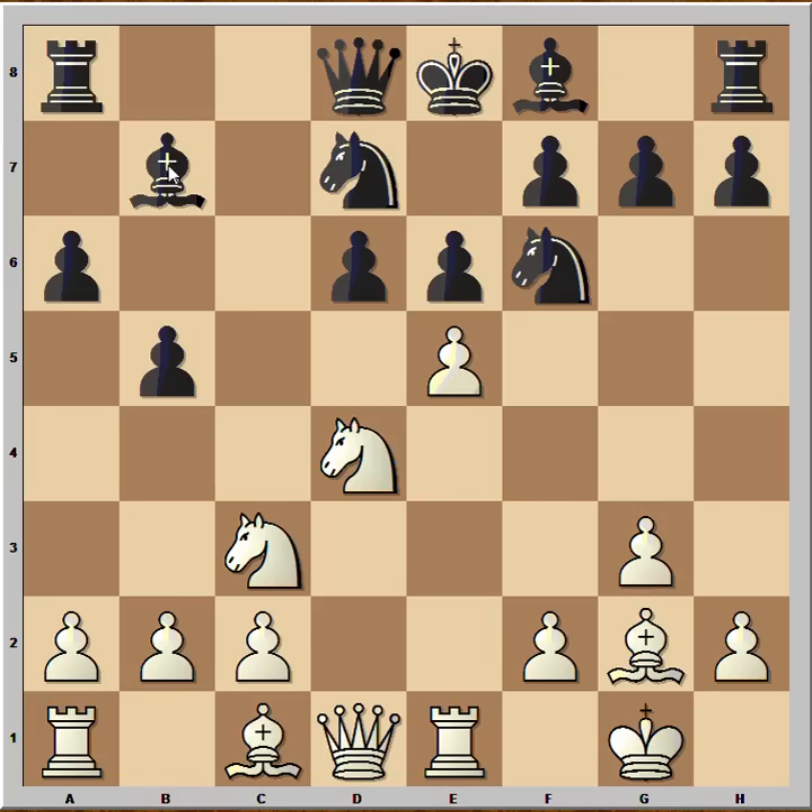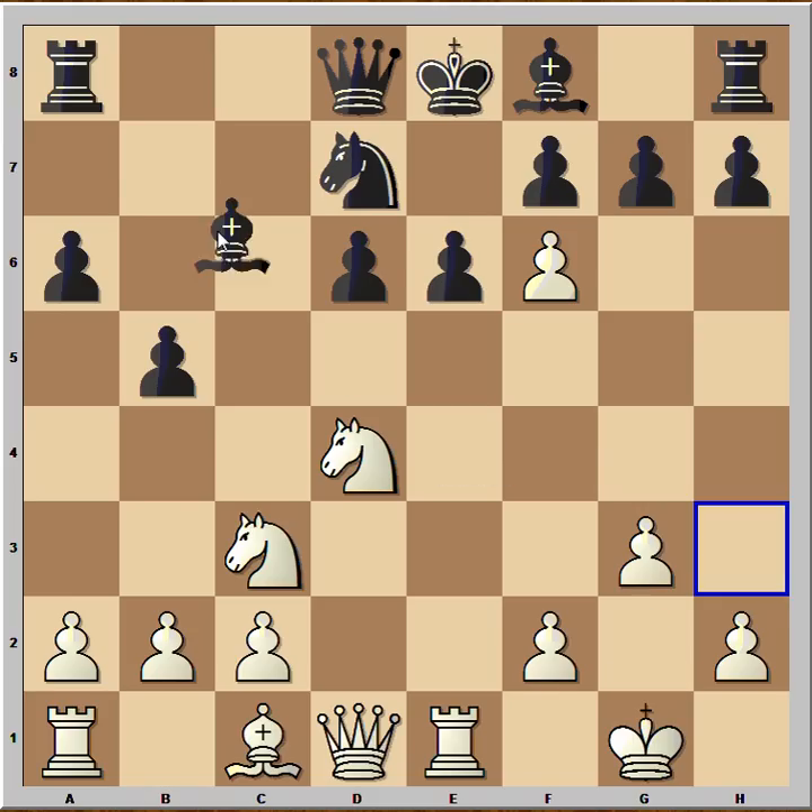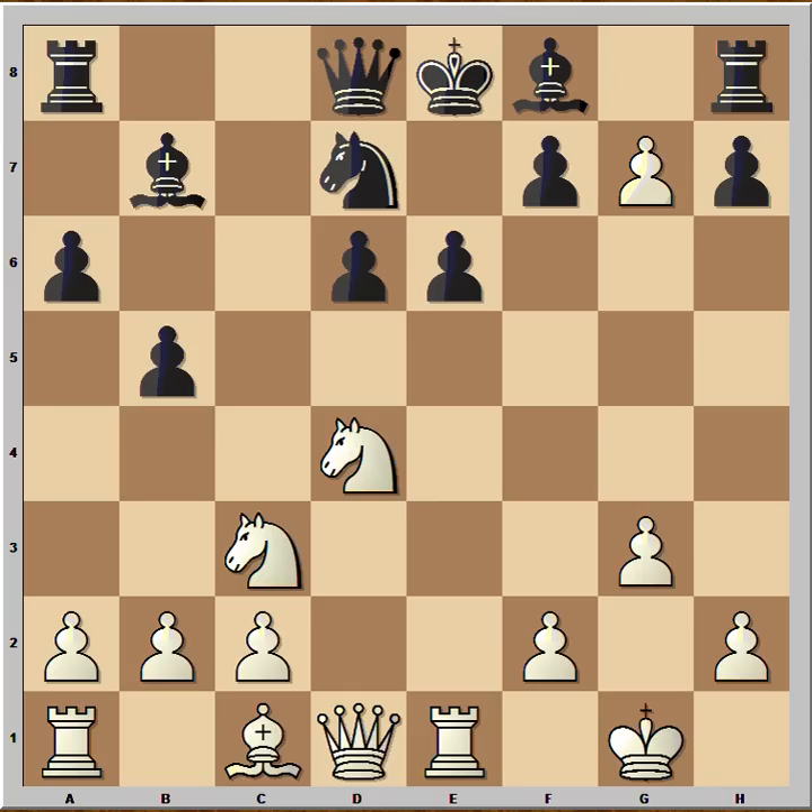But in this position white wanted to play sharper, so he played e5. The bishop is also attacking the bishop on b7. Black captured on g2, but now white didn't capture the bishop — he captured the knight on f6. Black played bishop to b7, f takes on g7, bishop takes on g7.